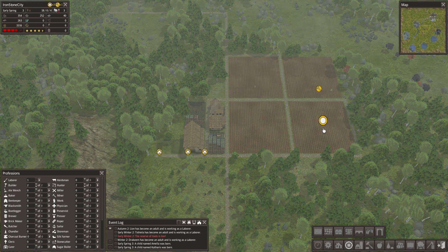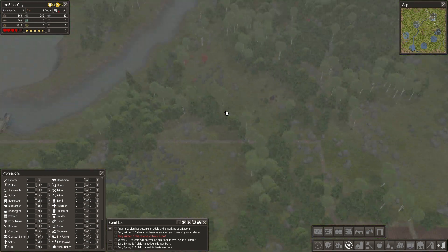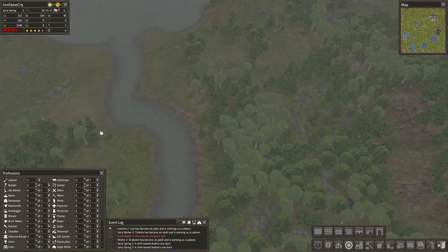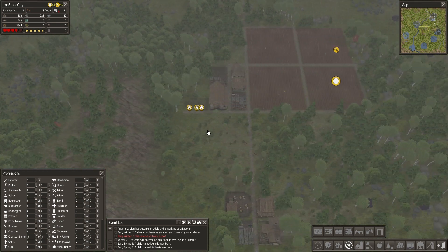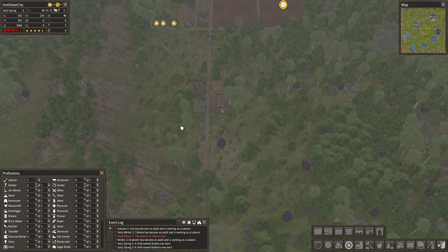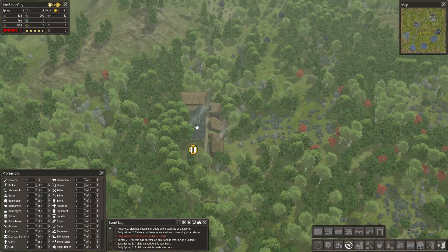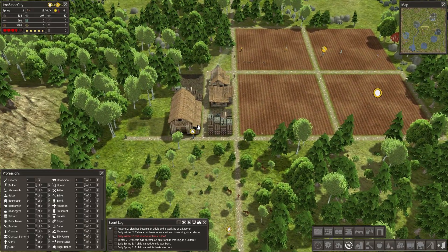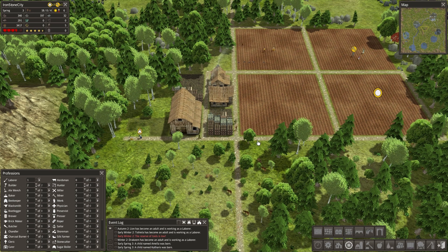I'm not gonna enable the fourth crop field quite yet — I don't think we need it. We need a trading post soon, but we don't really have something to trade yet, so let's wait a bit on that. It's hard. I come from the old season where we had everything, and it's hard to figure out the order again. Bear with me, we'll get there eventually.